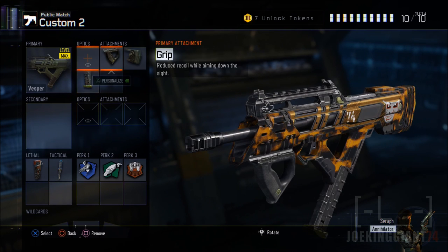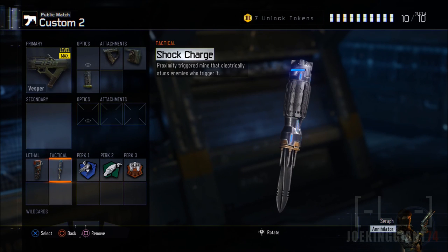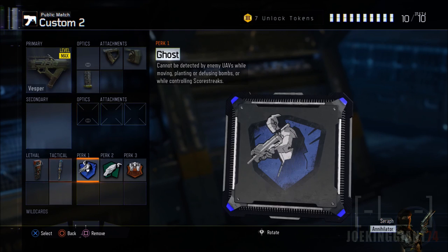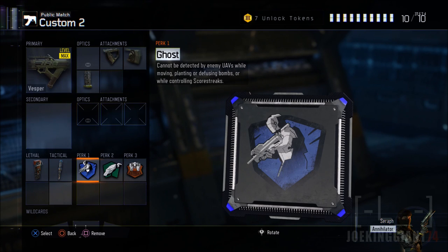That is the best class setup for the Vesper. The perks, lethal, and tactical — you can have whatever you want. But myself, I prefer to use Thermite, Shock Charge, Ghost, Scavenger, and Blast Suppressor. I know I'm going to catch some flak for this, but I don't give a damn. It's in the game and I don't want to be detected because a lot of people have too many spy planes. So I'm going to keep using Ghost.